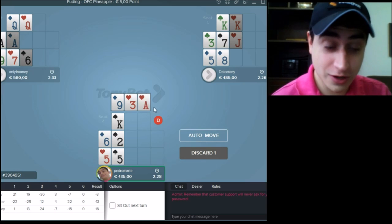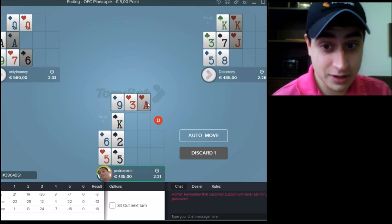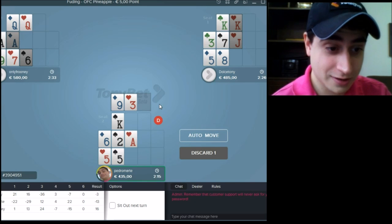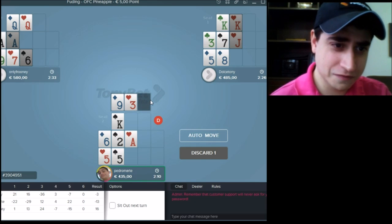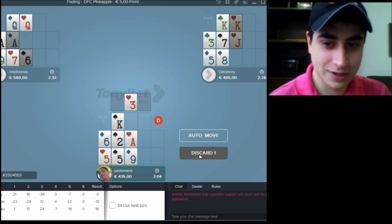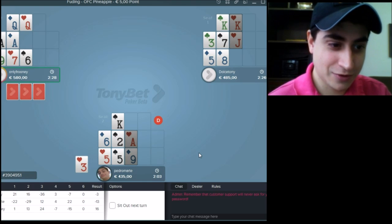Okay, we got an Ace, but we only have one Ace left — it's the Ace of Clubs. We'll try to find him, and we'll put the most alive card on the bottom. Both three and nine have two outs alive, but we'll choose the nine, just because it's higher than three. Simple reason.